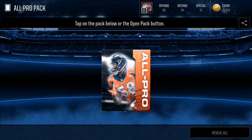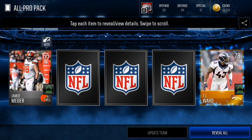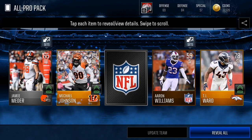That was all right. Here's our last pack of this video — our second All Pro pack. Can we end off the video with a bang? We got Jamie May, we got TJ Ward — he got a downgrade. Oh! We got an Elite, here we go, boys!